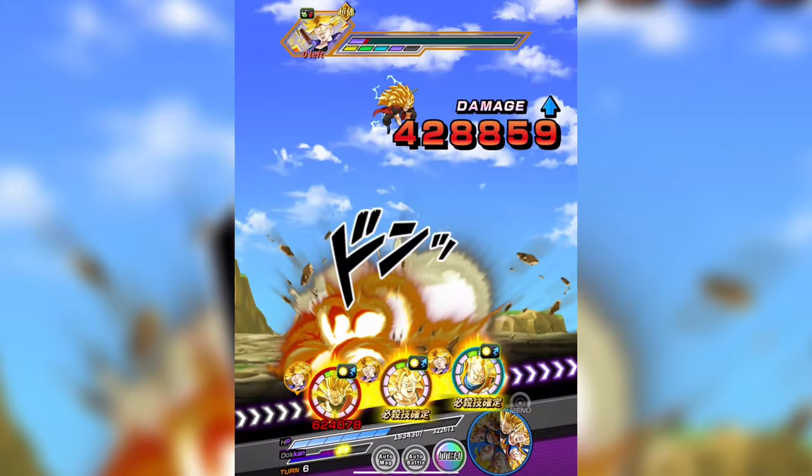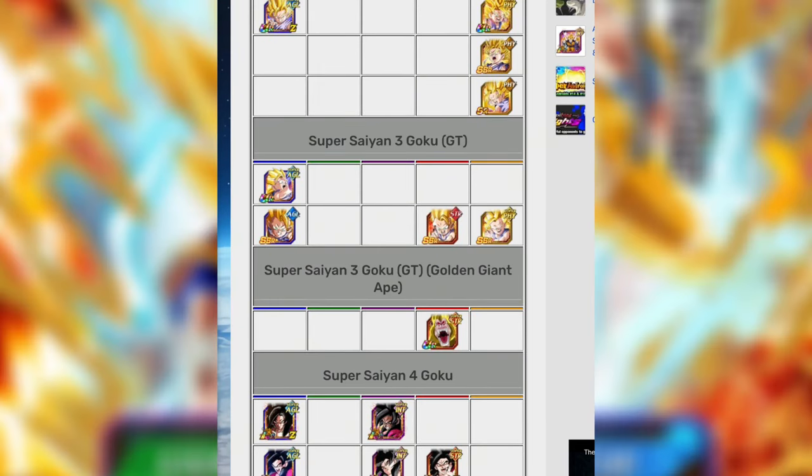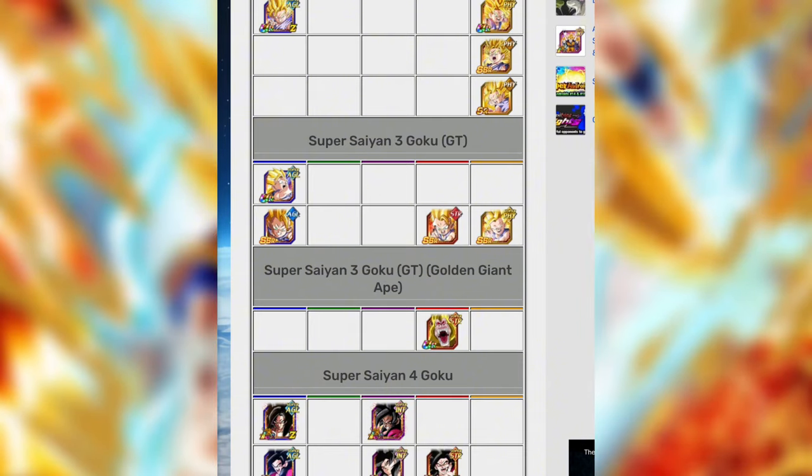Finally there are all the Super Saiyan 3 GT Kid Gokus. Most of them are kind of useless to be honest — there's only one good one which transforms into a Great Ape and is kind of a nuker, but apart from that not much else going on there.